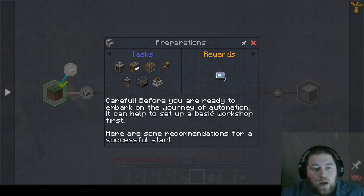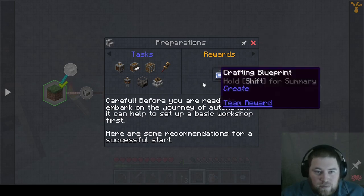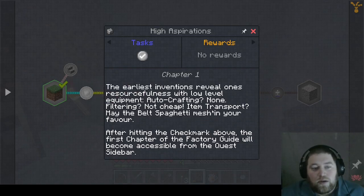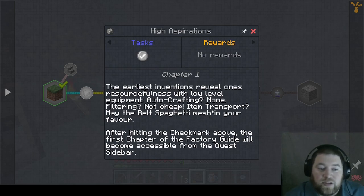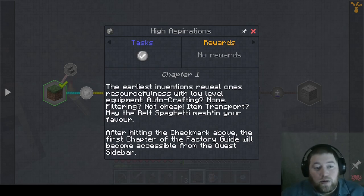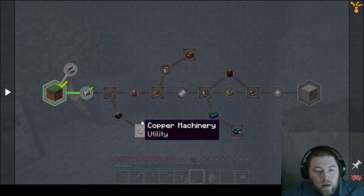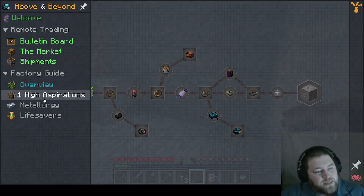Preparations — let's hear it. 'Careful — before you are ready to embark on the journey of automation, it can help to set up a basic workshop first. Here are some recommendations for a successful start.' They'll give us some crafting blueprints. Chapter one: 'The earliest inventions reveal one's resourcefulness with low-level equipment. Auto crafting, none filtering, item transport — may the belt spaghetti mesh in your favor.' After hitting the check mark, the first chapter of the factory guide becomes accessible. Anti-type machinery appears to be next. I need to complete chapter one — High Aspirations.